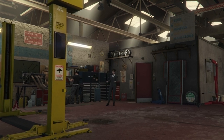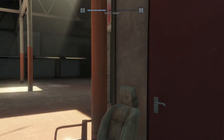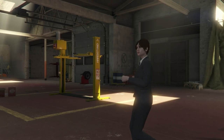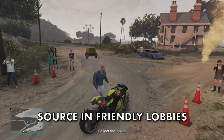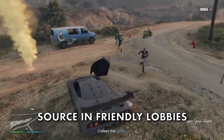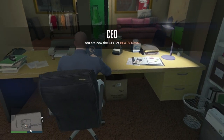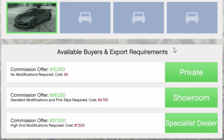With your money spent on the place, you now need to start filling it up. We can fit 40 cars in the warehouse. There are three types of car categories each paying out varying amounts: standard range, mid range, and top range, minus the mod cost. Standard range pays out up to 30 thousand dollars, mid range pays out 50 thousand dollars, and top range pays out 80 thousand dollars.